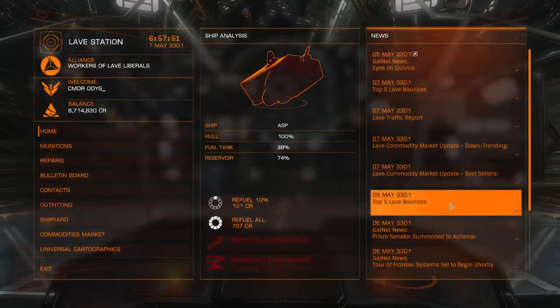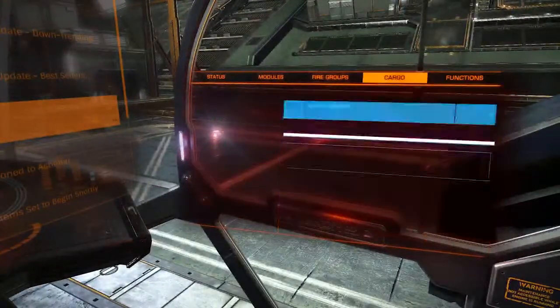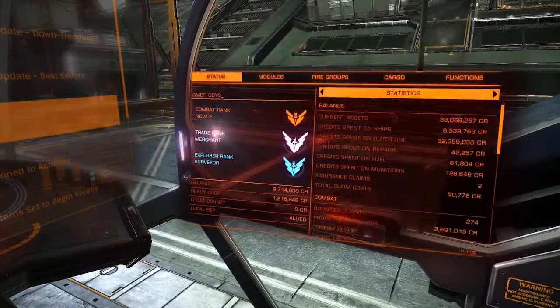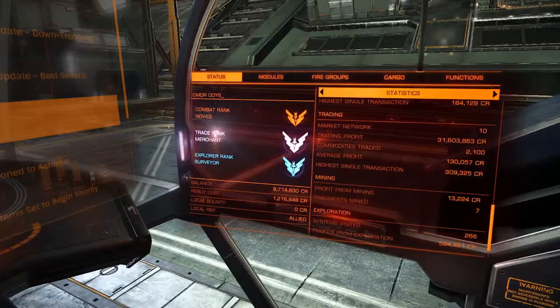Love that I have 8 million in the bank. Let's check my stats — I've had 31,603,000. So my next run doing the Lave run as well as the other half, which is the Fujin run, I'm going to have the broker rank. So that's awesome.